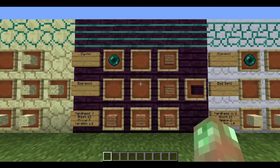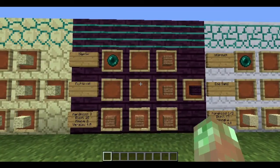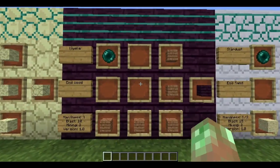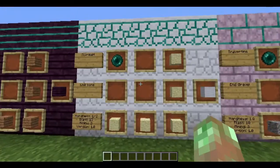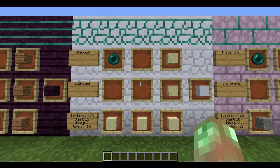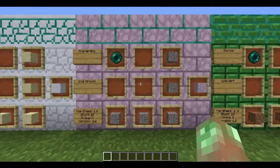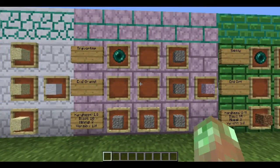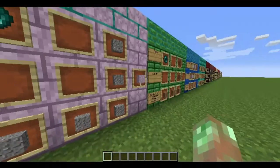Gajalia is named after a very obscure tree — one of my favorite names from the mod. Stardust is an end sand — hardness 1 or 2, blast resistance 15, mining level 2, version 1.0 — crafted with 5 vanilla sand and an ender pearl as a catalyst. Travertine is an end gravel — hardness 1.8, blast resistance 10, mining level 2, version 1.0 — crafted with 5 gravel and an ender pearl.